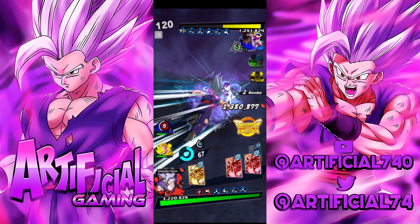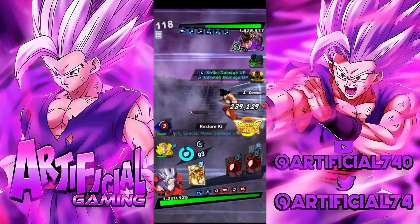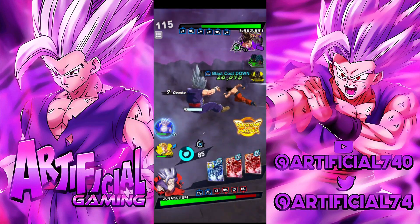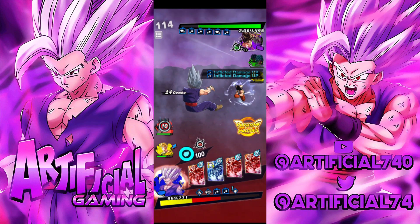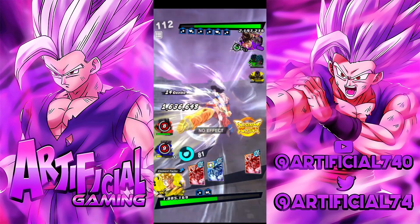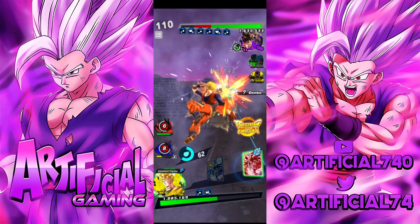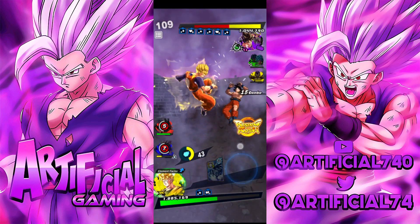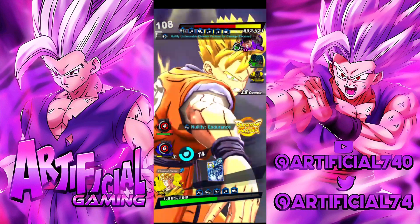He fell for that. Okay he took away our strike, so we'll go back. Can we take the damage? He's hitting harder now but we do have our other beast too. In any case we still win — we're going to have to do it with Future Gohan unfortunately, which is still fine. Let's move on to the next match.